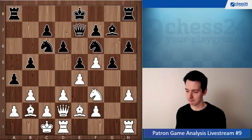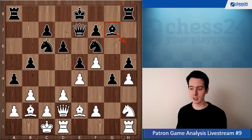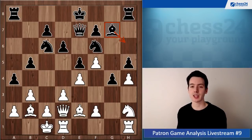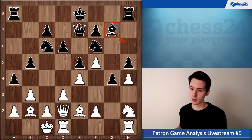H4, g4, knight h2, h5 - and suddenly the bad bishop has a task: it can come to h6 and threatens to win the queen right now. You played rook dg1, and after bishop h6 you resigned. Then your opponent said the position is so interesting, let's play something else, and you kept playing.